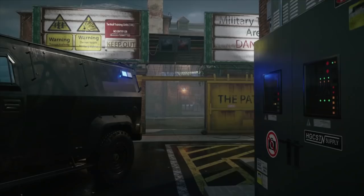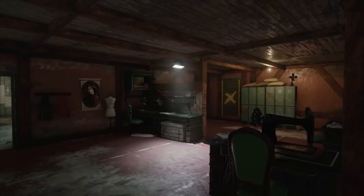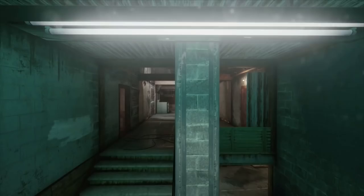Then we go to an exterior shot that looks dramatically different from anything we've seen on Hereford Base so far, really showing off how much the map design has changed artistically. Moving inside, the art and texture work is completely changed. We've got a window next to some lockers with sewing machines, and up in the corner of the ceiling there is a trap door.